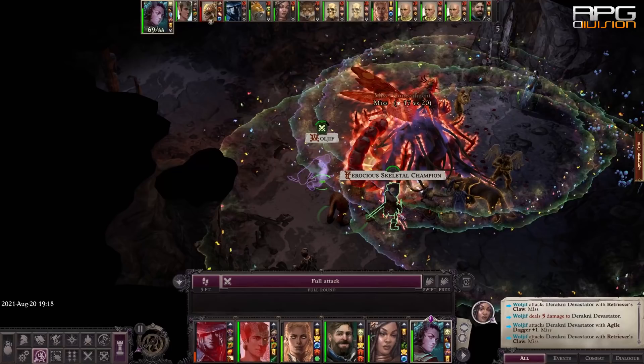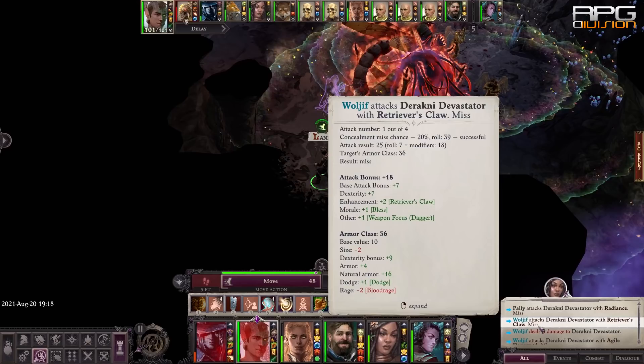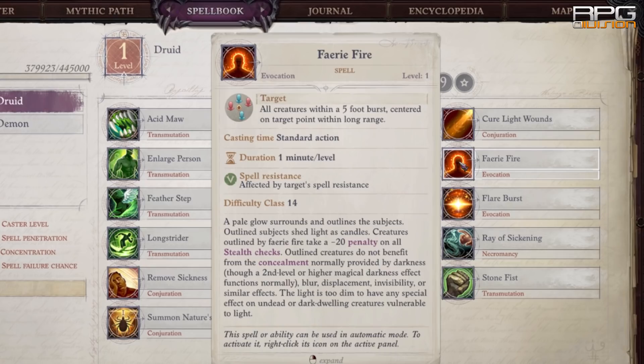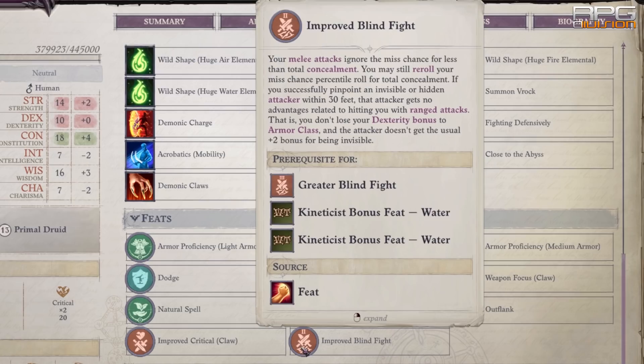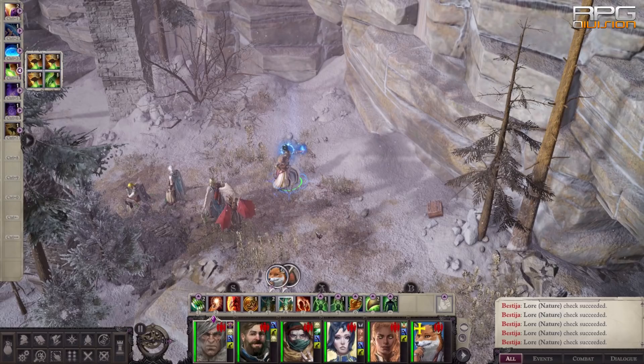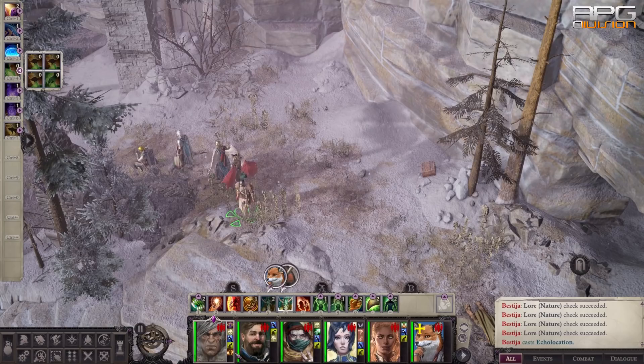Concealment is another issue that is encountered frequently. It adds a percentage miss chance and can be annoying to deal with, and it also depends on whether enemies are extraplanar. Extraplanar enemy concealment — usually demons — cannot be countered with spells such as True Seeing and Faerie Fire, while other enemy types can be countered with those spells. The best way to counter concealment is through Improved Blind Fight for melee and Improved Precise Shot for ranged characters. Echolocation is a blindsight spell that also helps against such enemies.